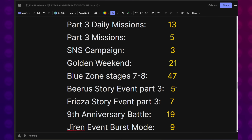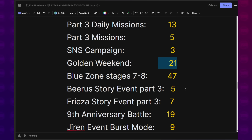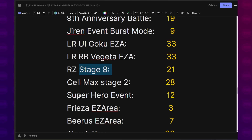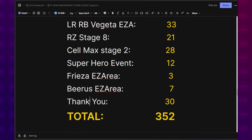Moving on to part three — everything pretty much checked out in my part three video. We're wrapping up all remaining events, getting EZAs including the Universe 7 Year 6 anniversary EZAs. Golden Weekend gives us 21 stones in the span of three days. We get another Burst Mode, Red Zone Stage 8 for the original movie edition, and then Cell Max — I've seen some conflicting reports, and I have no idea if it's going to be tough or not, but it'll be fun. At the end, they give us a thank you celebration reward. That gives us about 342 Dragonstones for part three.